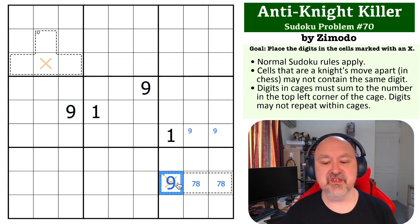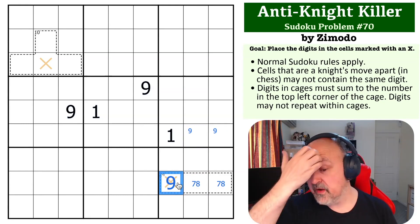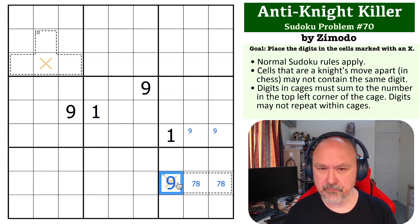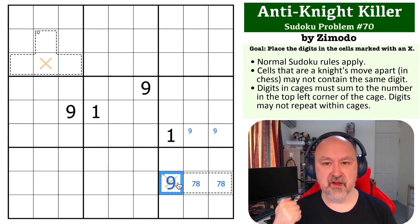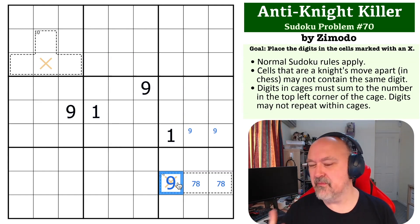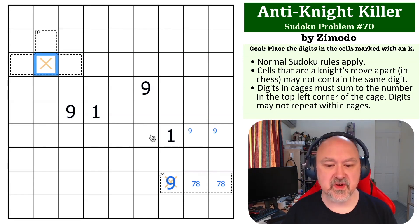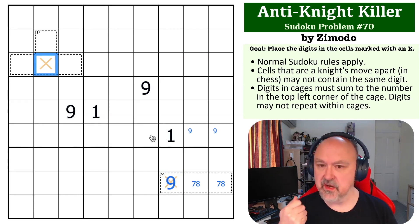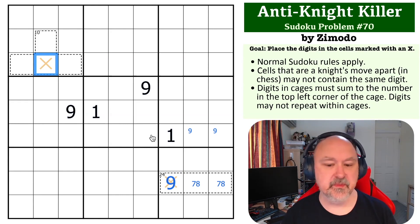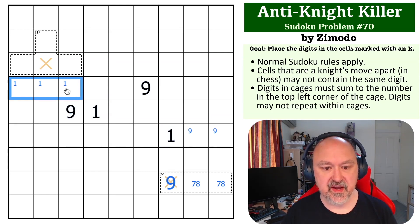People may just say that has to be the nine because of the constraint given by the problem, but you need to be able to explain why. If you don't have the proof, you might get the answer right but you won't understand it. Similarly, a lot of people are going to say that has to be the one — but can you see why? The one here, by sudoku, puts one up here in one of these three cells.